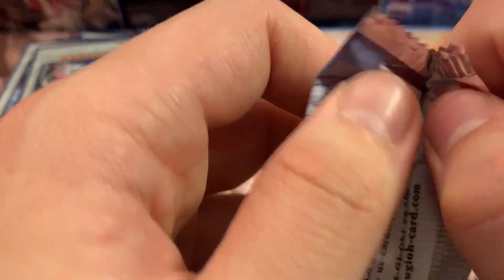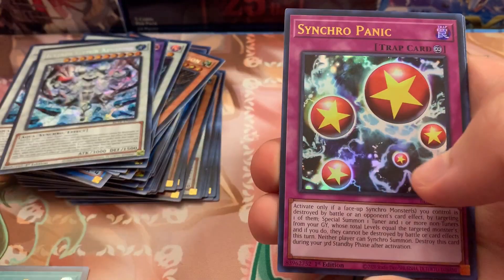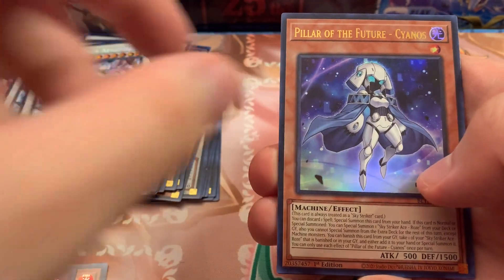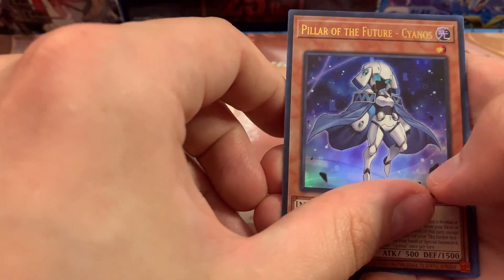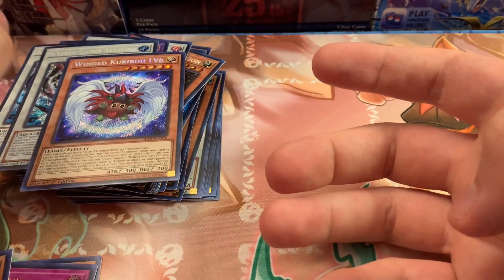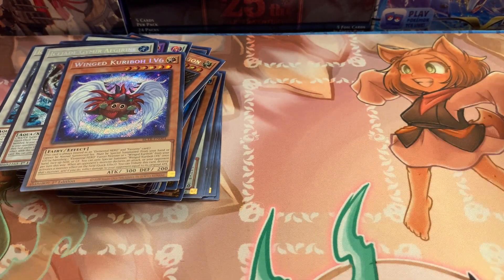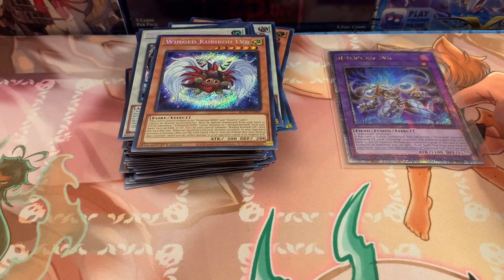This is our last pack, our last chance — can we do it, can we pull it? We have Sprite Gamma Burst, Sprite Red, Synchro Panic, Pillar of the Future, Cyanose, and Wien Garybo Level 6. This was just a game of teasing, wasn't it?